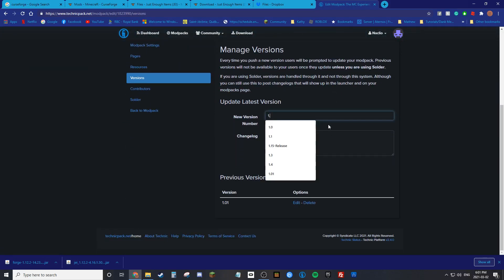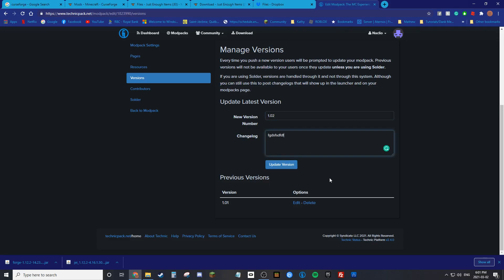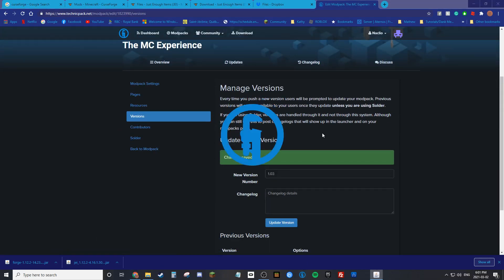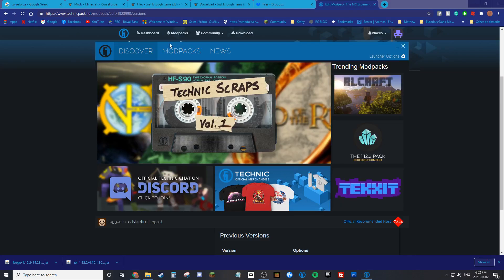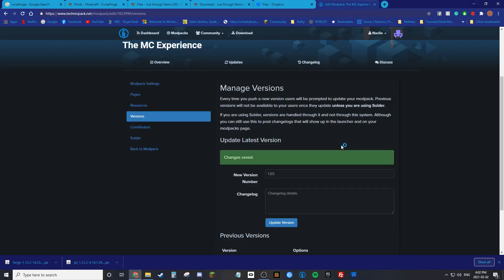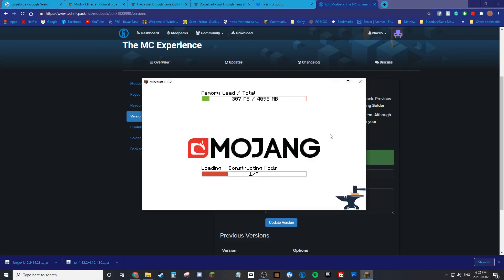Go to the Technic platform, go to your mod pack settings, paste the new Dropbox link with Ctrl+V, change the value to one, press Enter — it's updated and saved. Since we're pushing a new version, go to Versions, update the version to 1.002, and save. Back in the Technic launcher, The MC Experience shows a little error indicating there's an update. Say yes to update, let it unzip and get the Minecraft assets.